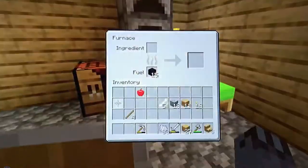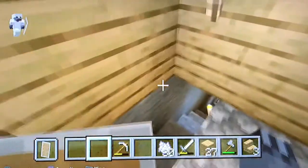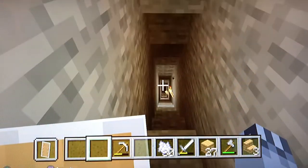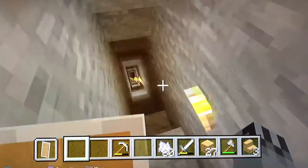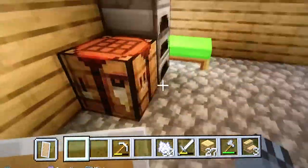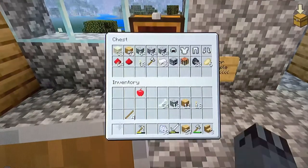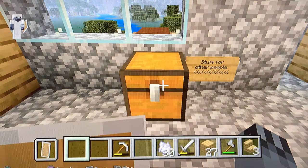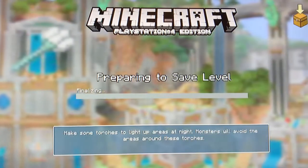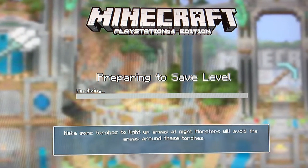I've got some blocks of coal, lava buckets, more coal down here. There's a mine as you can see — there's one main bit and then a really confusing mine section. I also have some bread stored here for if one of my friends comes over. That's it for the third best world ever.